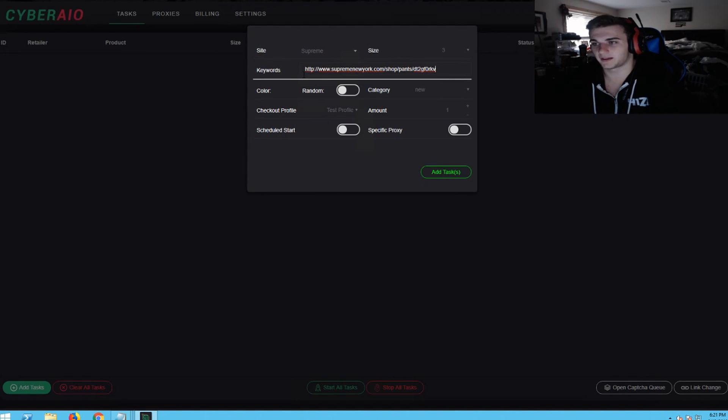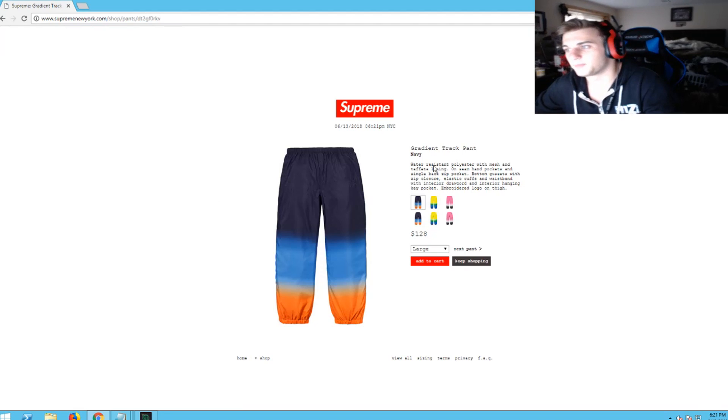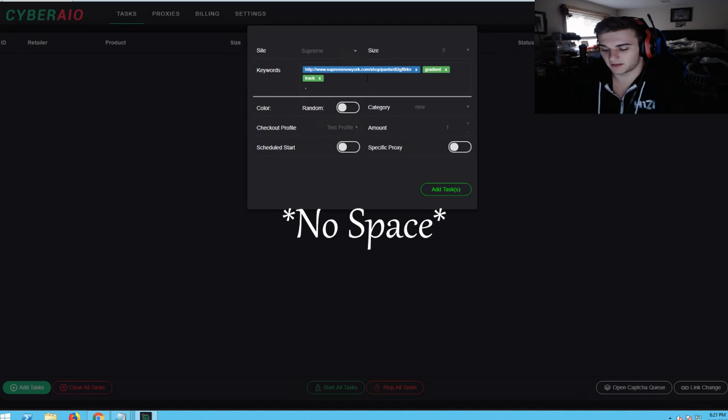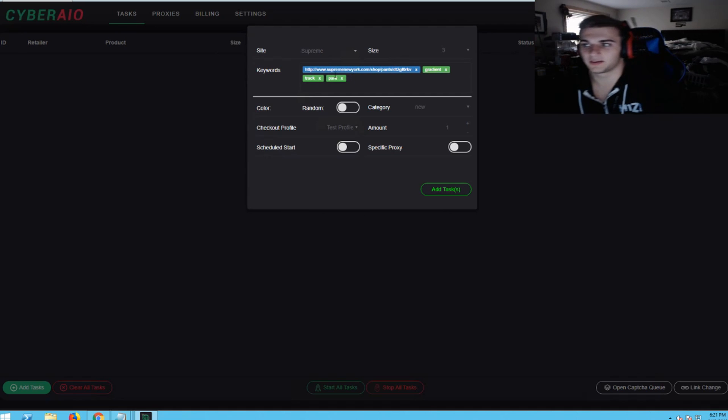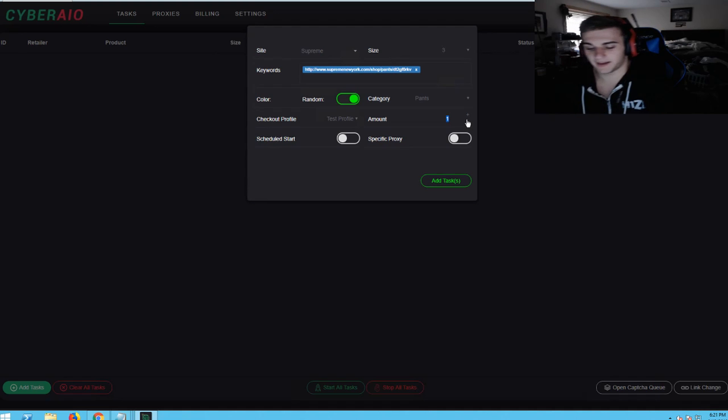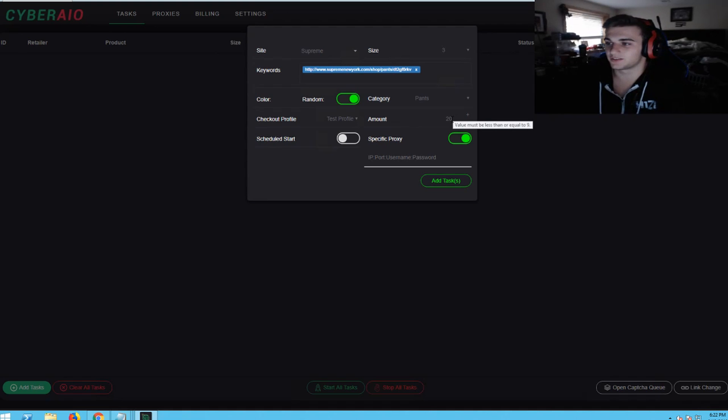So you put in the link like that and click enter. If you want to use keywords, you type in like 'gradient', then 'track', then 'pants' — so you type in gradient comma, space, track comma, space, pants. Basically you have three keywords. For color, we can do random. You select the category — they're gonna be in pants. Amount of tasks, let's say we want to create 20 tasks. You can also do a schedule start, like today or tomorrow if you want to set a task ahead of time.